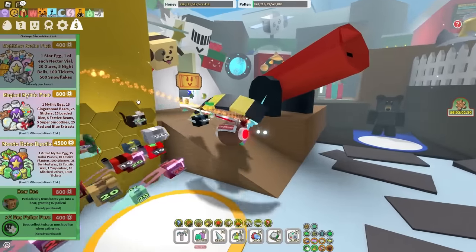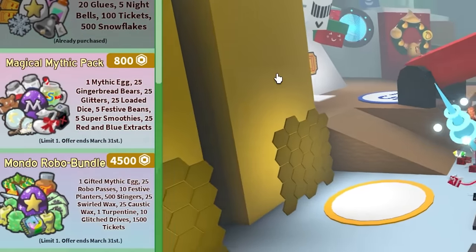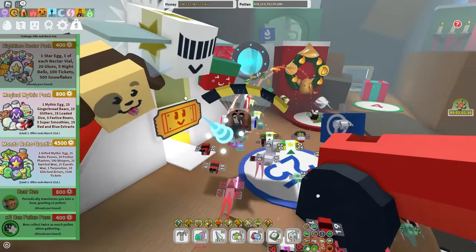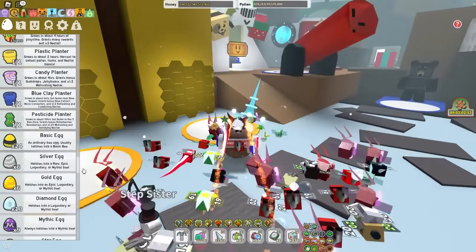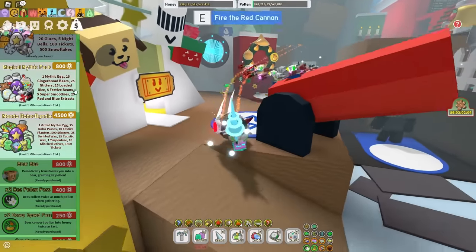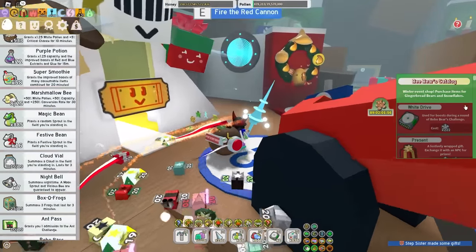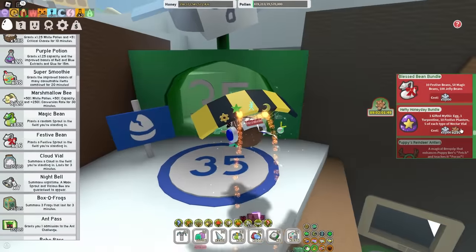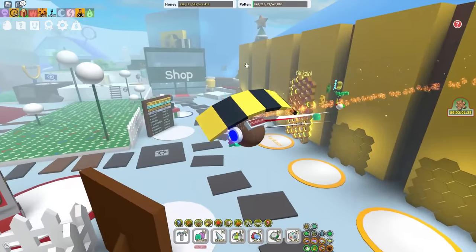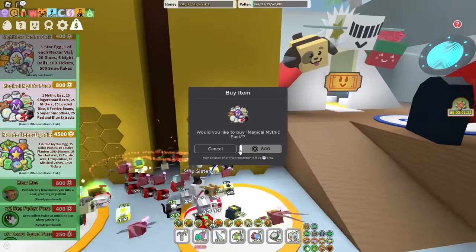Next we have the Magical Mythic Pack. From this one you get one Mythgag, 25 Gingerbread Berries, 25 Glitters, 25 Loaded Dice, 5 Festive Beans, 5 Super Smoothies, and 25 Red and Blue Extracts. The best things from this pack — believe it or not — it's not even the Mythgag. I have way too many Mythgags, I have nine. The honest reason I'm buying this is probably for the Festive Beans and Loaded Dice. Festive Beans aren't as rare as they used to be — I have 16. The Loaded Dice is probably the best thing for me to use on Robo Challenge. Let's just go ahead and purchase this for 800 Robux.